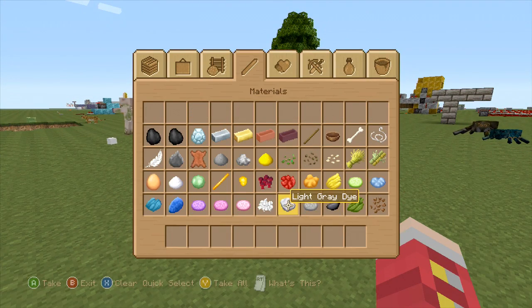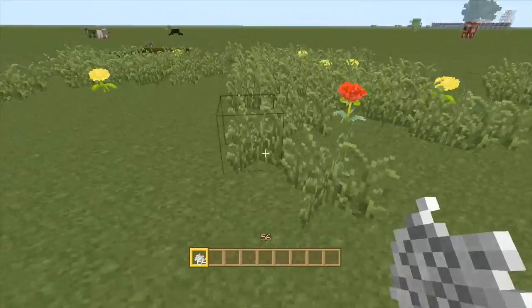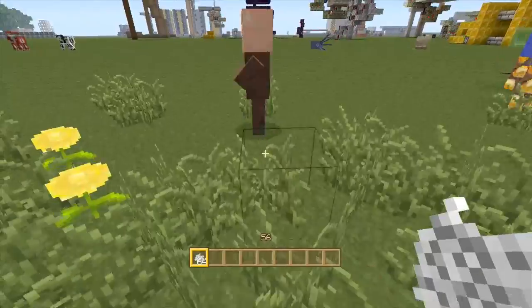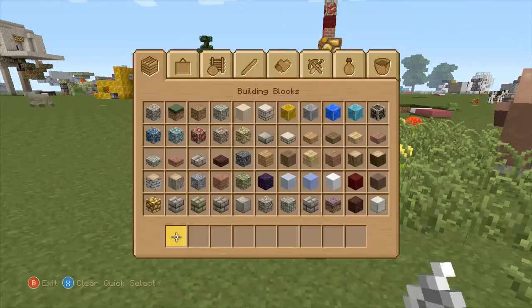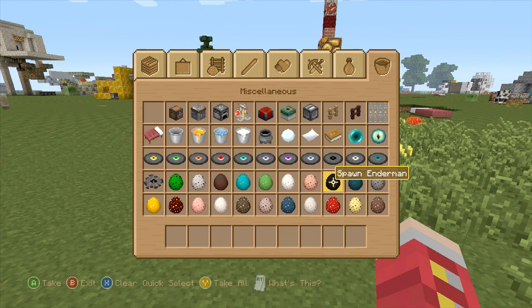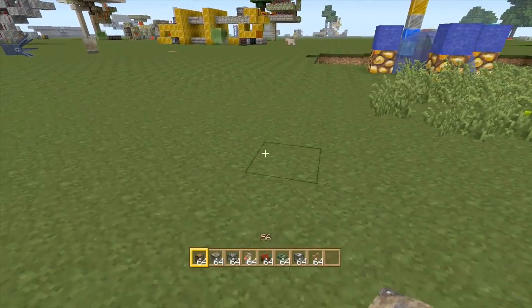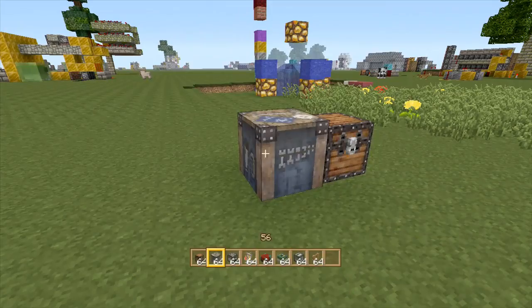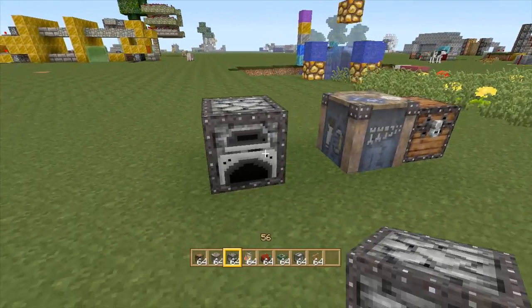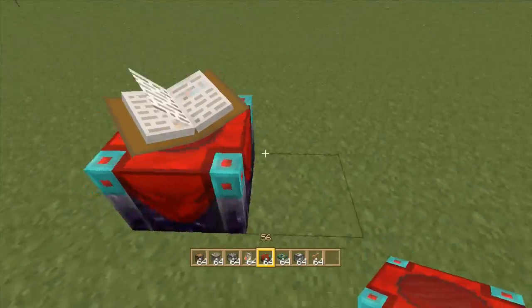Alright, let's bone meal the ground. Oh nice, look at that. Let's see what else. Let's check out the fancy stuff. Chest. Crafting table. Furnace. Brewing stand — that's awesome.